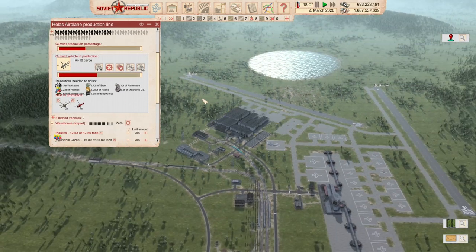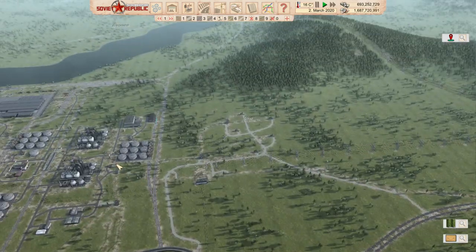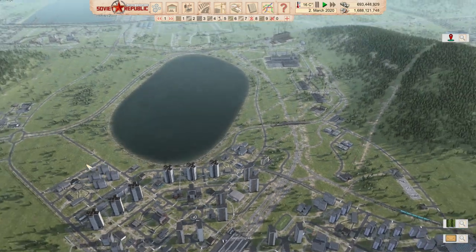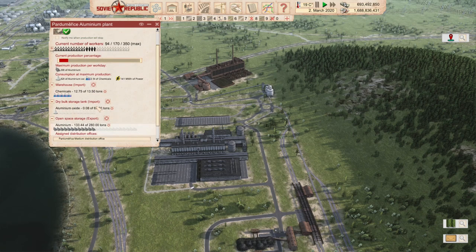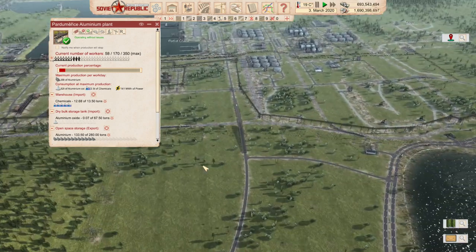So that is the moral of the story. If you want to use complex factory connections, make sure to always do it on the lower volume production lines — where it takes ages to build something, where it is quick and effective. For example, 2.5 tons of chemicals versus 52 tons of aluminum oxide per day — you can probably get away with using the chemicals via factory connections with forklifts.